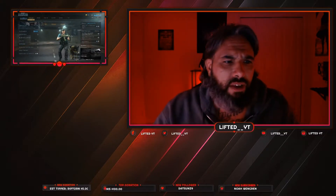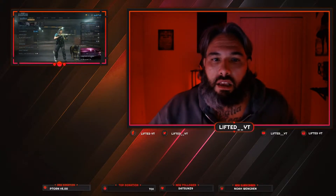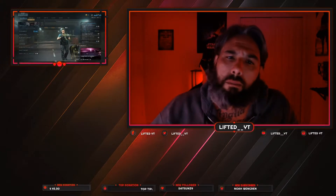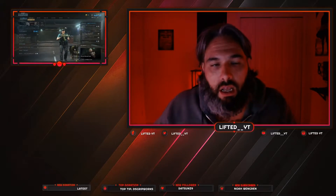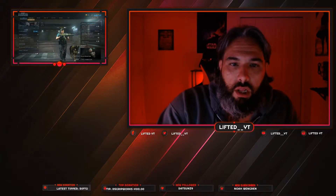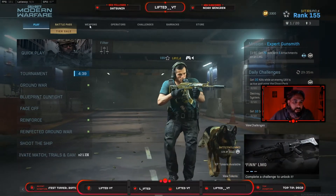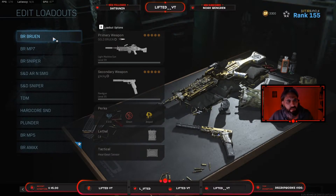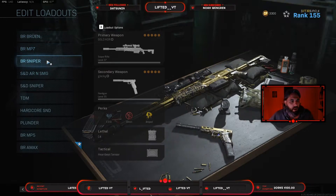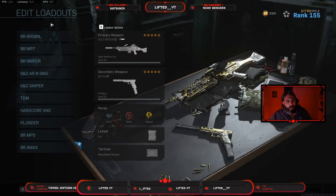I have five classes already made for BR, and each one contains different rifles. One of them might be the meta for the season or a specific update, but the rest of the time it's just what I stick to. Let's go over to my weapons classes. I go to Edit Loadouts and you can see I have them named — the top three and the bottom two.